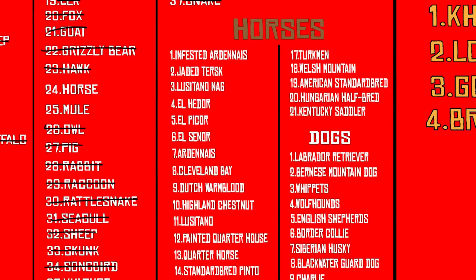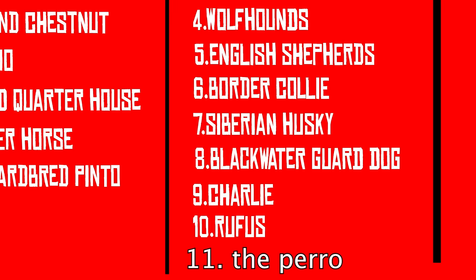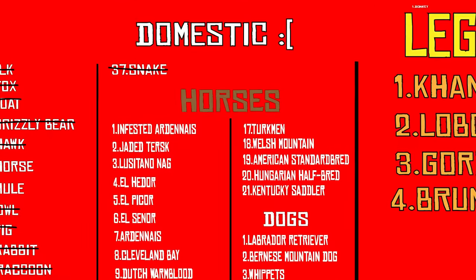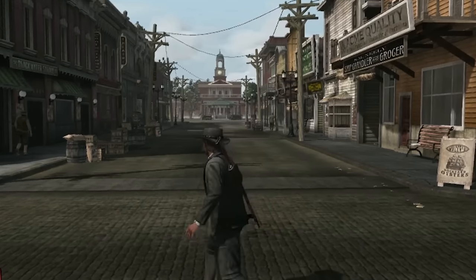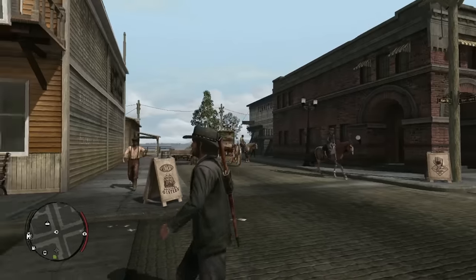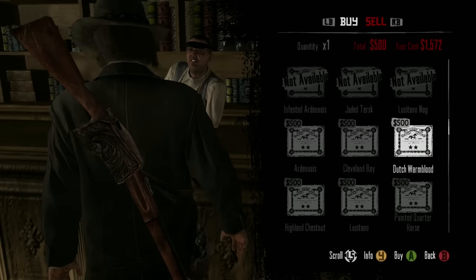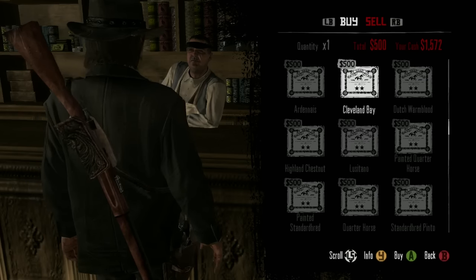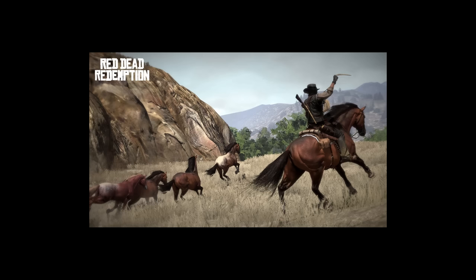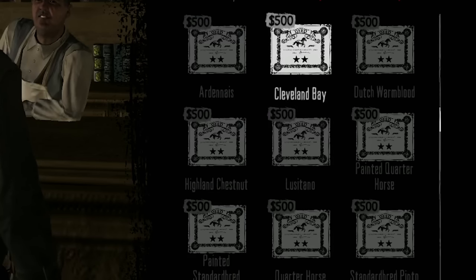I purposely left the horse, the mule, and the eagle till now because these are actually animals in RDR1 that have subcategories. For the horses, there are 21 different breeds. For the dogs, there are 11 different breeds, and I'm going to have to kill every single different breed. So let's start with the horses. Buying horses in RDR1 is even simpler than in RDR2 - basically all you have to do is go into a general store and literally buy horse deeds for straight up dollar amounts. You don't have to wait or anything.